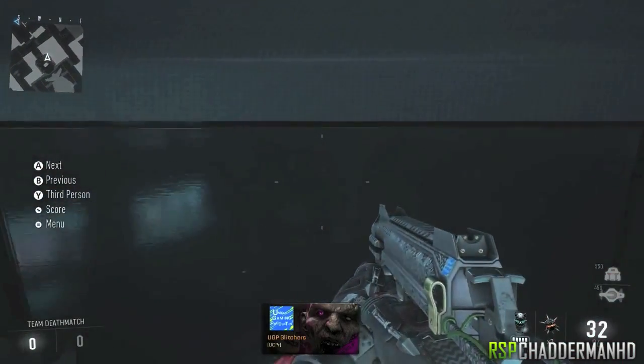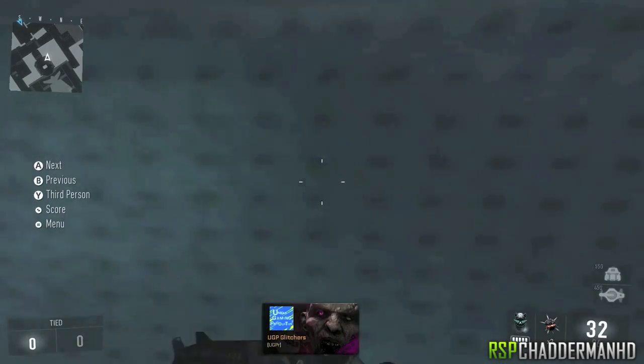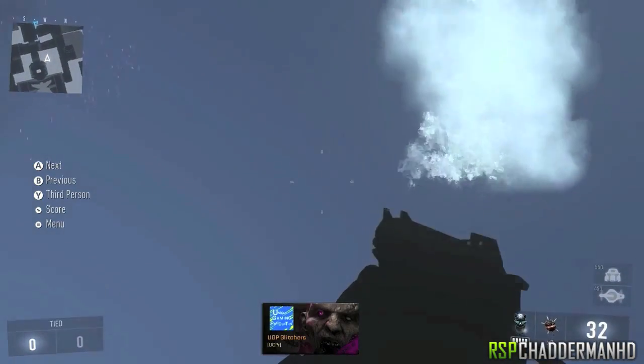Once you come up against this wall, what you're going to do is a wall breach. You can actually push from left to right, keep doing it — there's a little sweet spot. Once you actually do that, it will slowly breach you through this wall. Once you breach through the wall, you're going to actually drop and land on top of a little barrier.